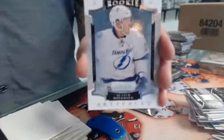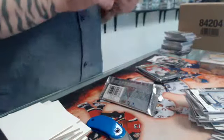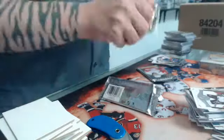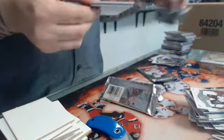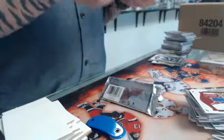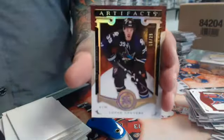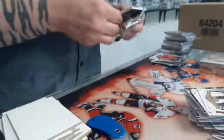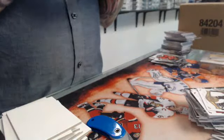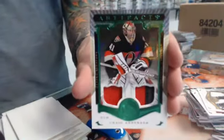Rookie 999 — Slater Koekkoek. Sidney Crosby 999. Base number 399 of John Vanbiesbrouck. And we have a Spectrum number 25 of Logan Kutzer. And the patch — two colors, number 75 — Craig Anderson.